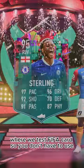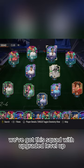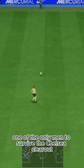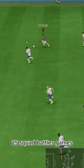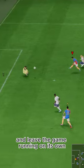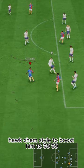Welcome to Baller or Bust, where we test FIFA cards so you don't have to. Today we've got this squad with upgraded level-up Raheem the Dream Sterling, one of the only men to survive the Chelsea clear-out. We acquired him for free via objectives — 25 squad battles games, just score like 5 goals and leave the game running on its own. Hawk Kem style to boost him to 99-99.